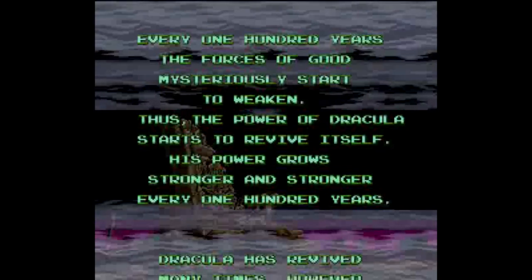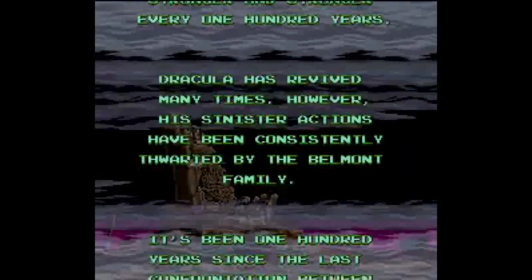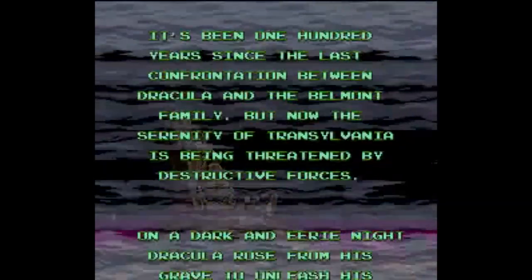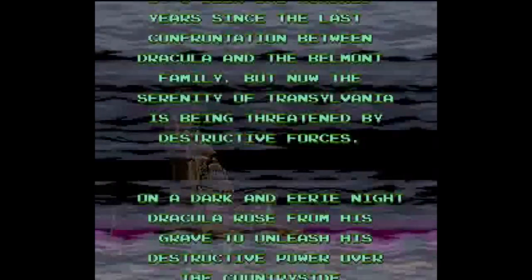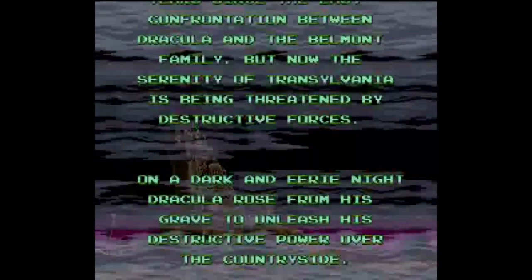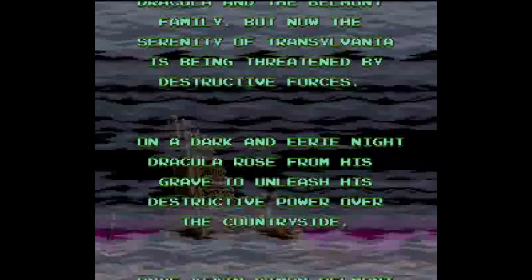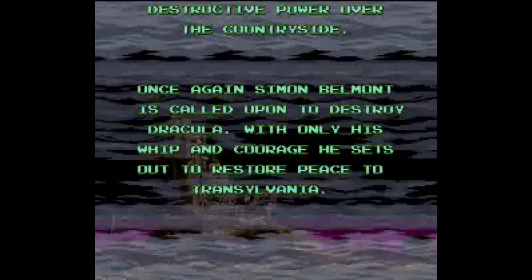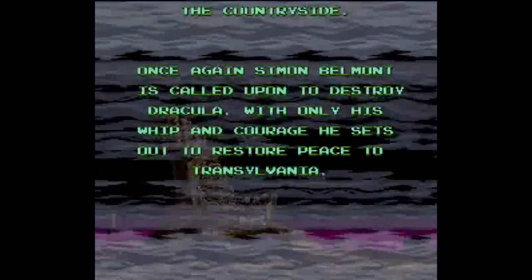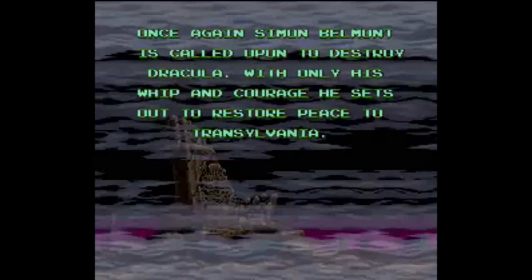This would not be the first time he is revived, as every time so far his actions have been thwarted by a member of the Belmont family. On a dark and eerie night, an evil group of people gather to begin a dark ritual to resurrect the Prince of Darkness. The ritual succeeds and Dracula rises from his grave, ready to begin his destructive terror across the Transylvania countryside. Seeing the rise of foul creatures, the Belmonts call forth the current wielder of the vampire killer whip, Simon, to destroy Dracula, put him back in the grave, and restore peace.